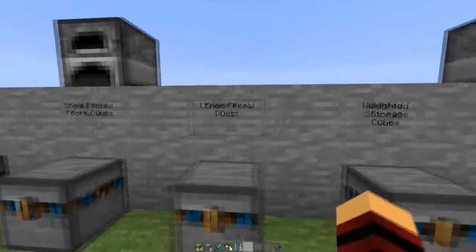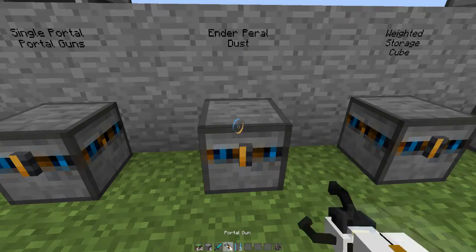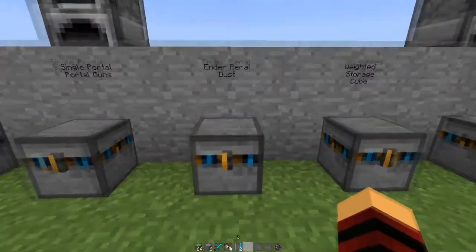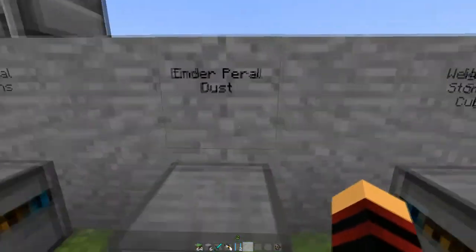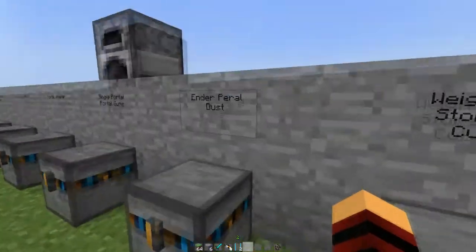Now we're going to talk about ender pearl dust. If you have an ender pearl and put it in a crafting table, you're going to get eight ender pearl dust. What you do with the ender pearl dust is you can use it as fuel for your portal gun — every time you shoot a portal, it uses one ender pearl dust. So if you want to challenge yourself in survival mode, you can implement that. But it's kind of a hassle, though you do have the ability to use that option if you want.